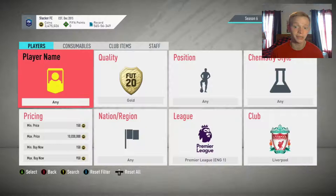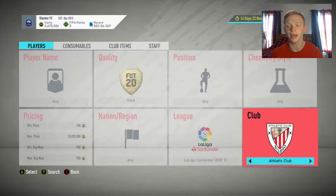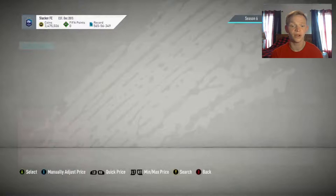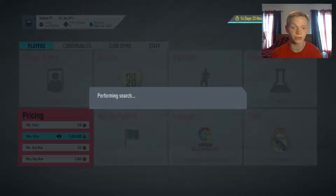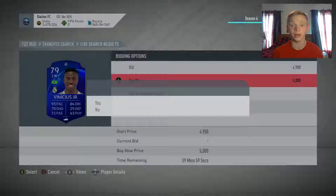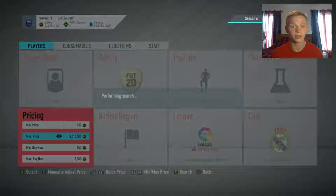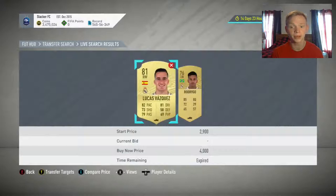Moving into Real Madrid. Real Madrid golds are going for a huge amount right now — selling about 6,000 coins. So we might as well snipe at 5,000. It's going to be hard to get since literally every Real Madrid player fits into the filter, so maybe you split it up into defenders, forwards, and wingers so it's not too many cards popping at once.